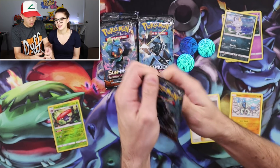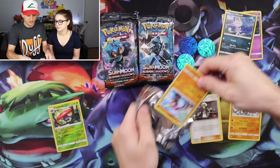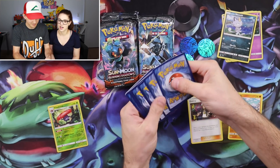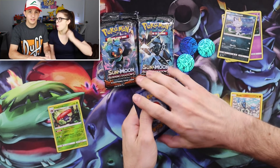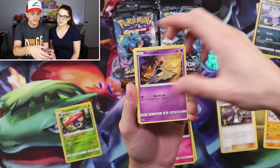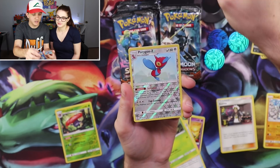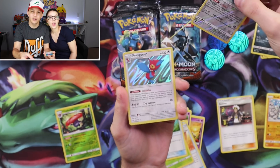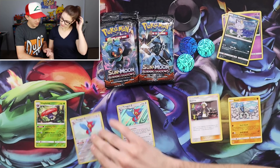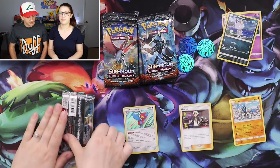Only because you got a sock. In this pack we have Crabrawler, Morelull, Salandit, Venipede, Horsea, Wishful Baton, Metapod, Bodybuilding Dumbbells, Porygon-Z, and Porygon-Z. We got two reverse rares. Holo. Guzma. Socks - that's all that matters.